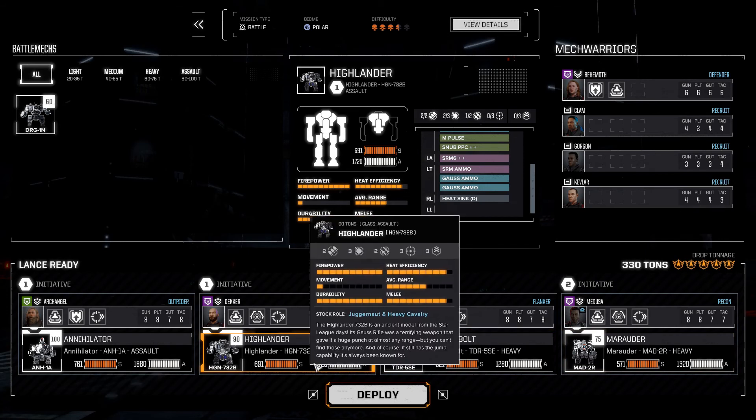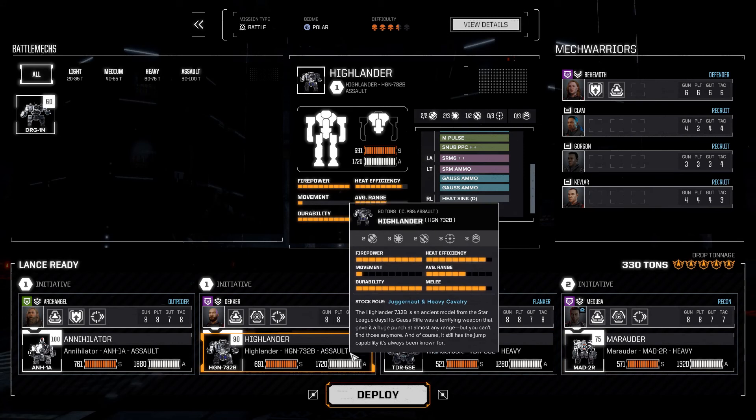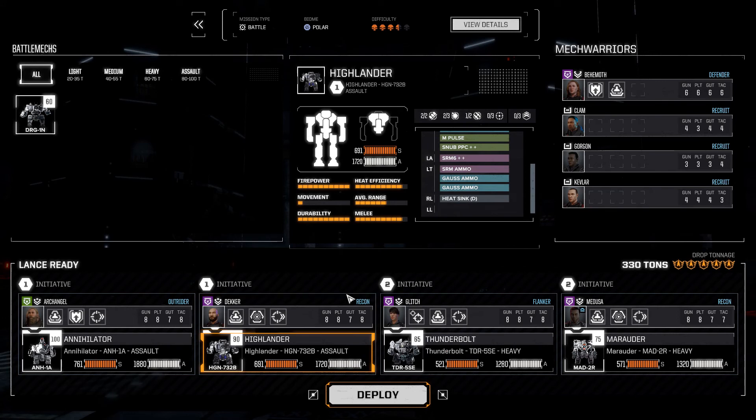We also have a Thunderbolt and a Marauder. The Marauder was what I spent most of the company's money on. The Highlander is an SLDF Highlander, which was actually a mission reward from our last campaign mission in the previous episode. With all that out of the way, let's go ahead and jump right in.